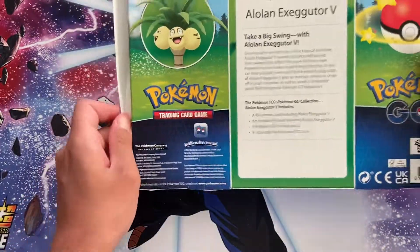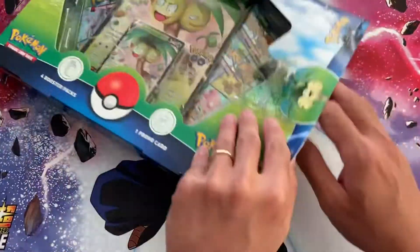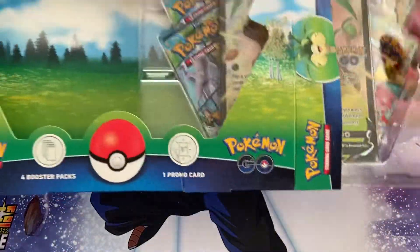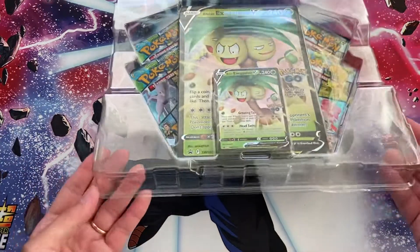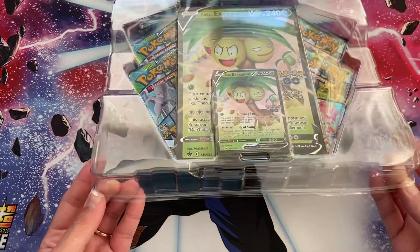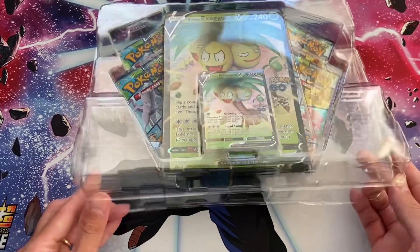We are going to open it and see if we can pull the Radiant Charizard or the alternate art Mew — I still haven't managed to pull them. With just one box, it'll be hard to say much about pull ratios really.